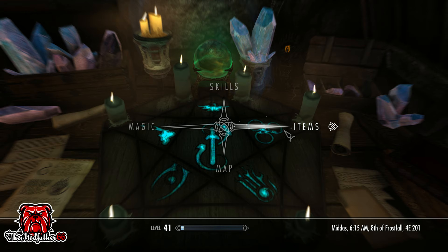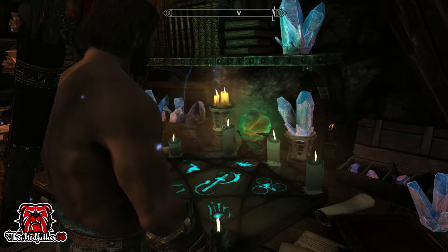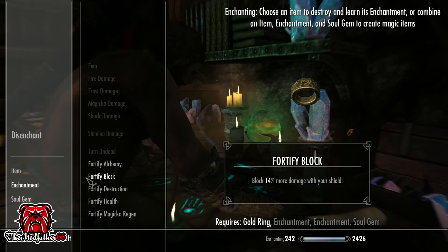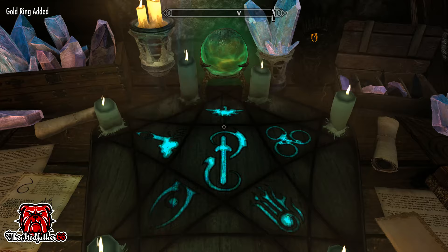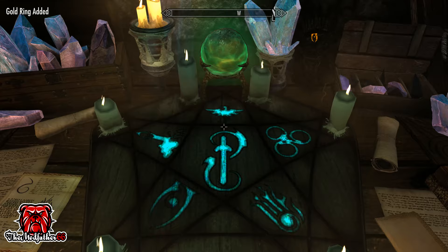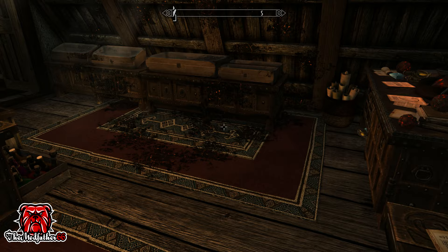I'm going to go items, potion — and away we go. Craft — yes, now that ring is made. You can have literally any build you want, but because you've got this ring on, it's not going to cost you a thing to cast a destruction spell.